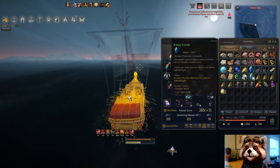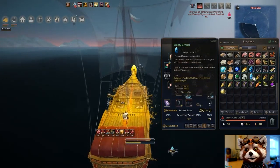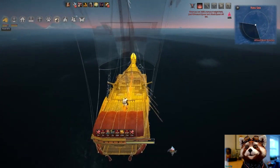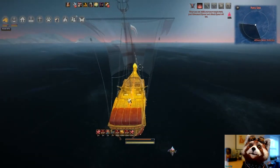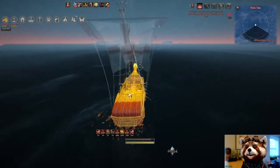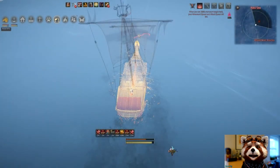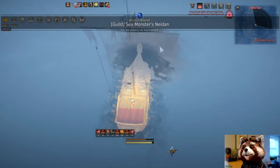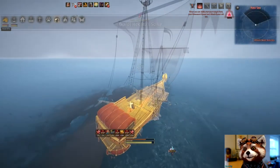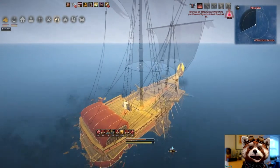Another important thing to note are these two items that restore the stamina of your ship. The blue one restores 50% — I just used it there to get myself back up — and the green one restores 10%. They both have independent cooldowns, so you can use one or the other or both together. This will lengthen your time in the ocean. Be careful when at sea, because at times you will be stopped when the skies become misty — you'll encounter things called ghost ships.